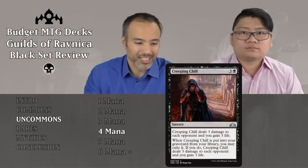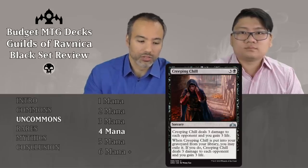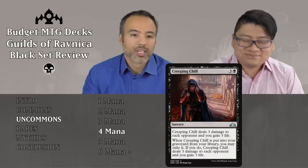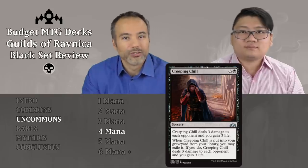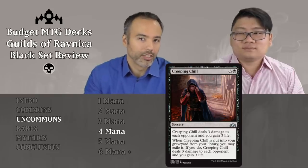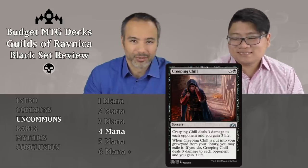Creeping Chill is next for three and a black — for four mana, a sorcery that deals three damage to each opponent and you gain three life. When put into the graveyard from the library, you may exile it for the same effect. This is terrible. You're only doing three damage, you're gaining life, it costs you a card, you don't impact the board, and it's sorcery speed. Just everything about this is terrible — probably among the worst cards in the set. Don't play it.